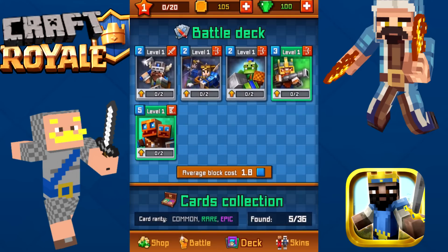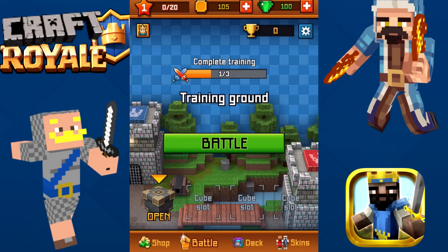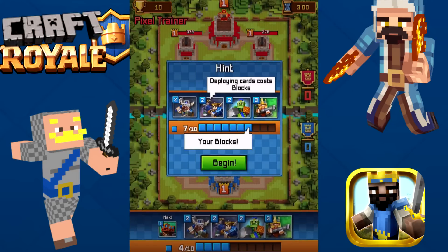They're called realms instead of arenas, I guess. Got the average block cost. Can you only use five cards at a time? You've got skins to do different skins for characters — it probably costs money. Let's go ahead and do another battle. I think we've got three battles to do before we can actually fight somebody real.